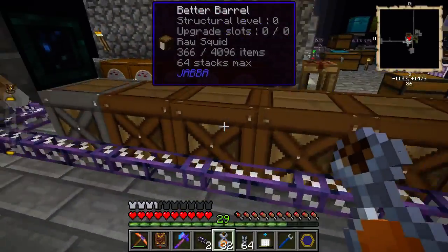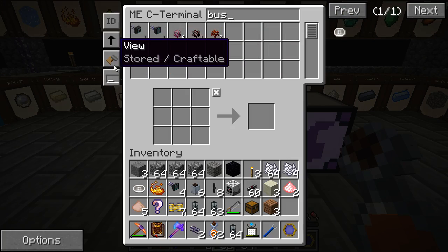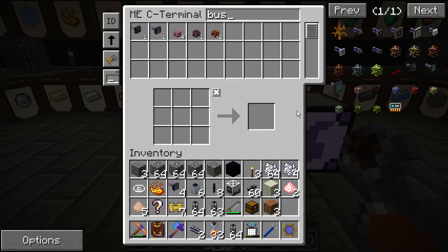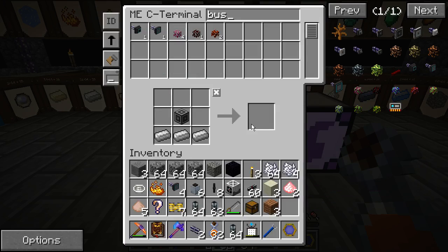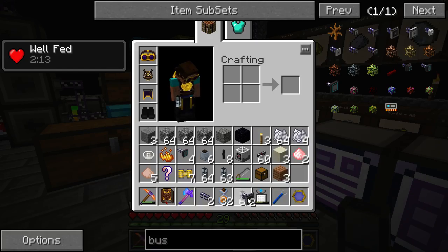Now let's make some storage buses — 1, 2, 3, 4, 5 storage buses. I think we need 6 storage buses if we can. Just updated to — it's not beta anymore. Agrarian Skies is not beta, it's in 2.1.1, just updated today as well. Let's do it. NEA synchronized. Storage bus. We need some ME cables. Could make 4, that's good enough. Two storage buses.